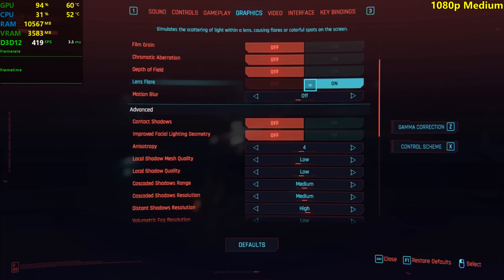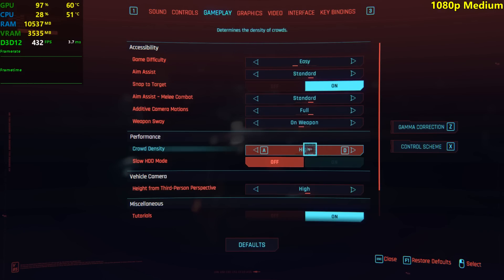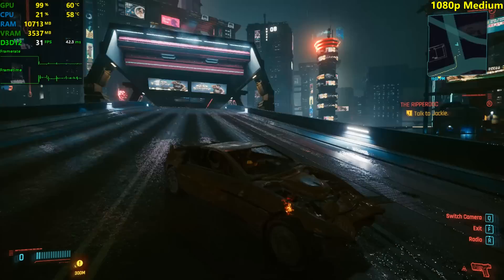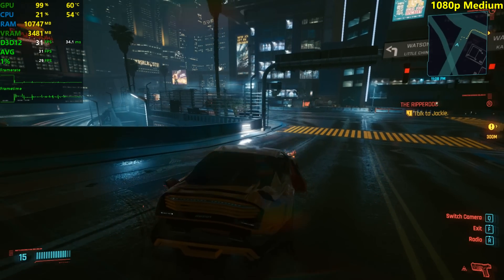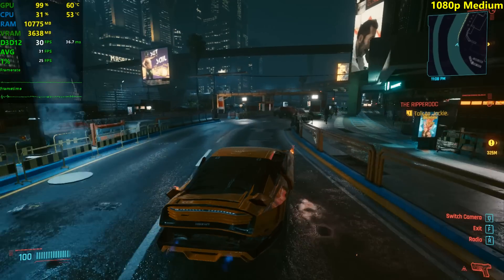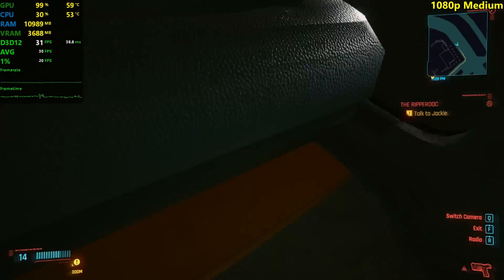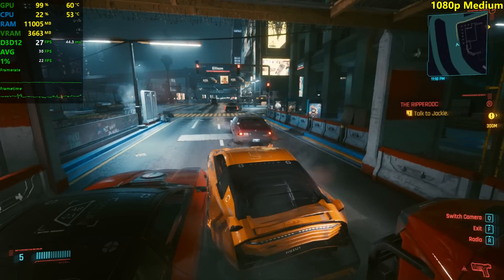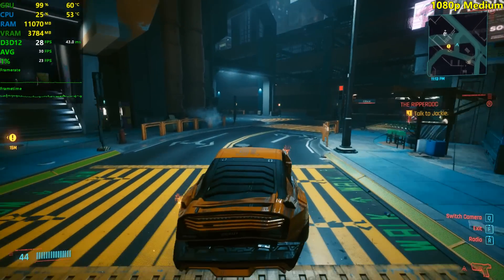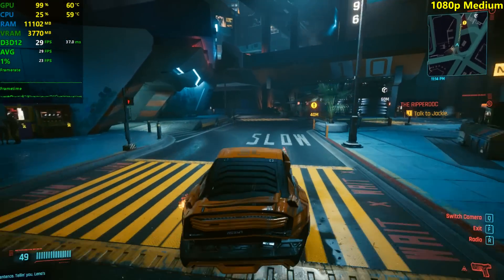Let's do medium settings. This is the medium settings preset at 1080p with high crowd density. It's getting so close to 30 — very uncomfortable. I think it will drop below 30 in that demanding area. And there we go — 27, 27, 26. This game has a ton of bugs. This is just way too demanding. I didn't think it would get below 30 FPS at medium, but it does, even on average.